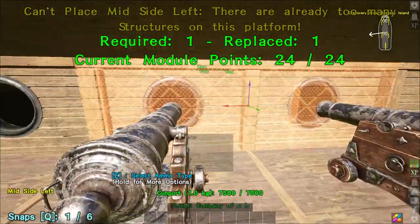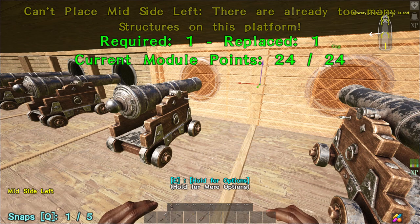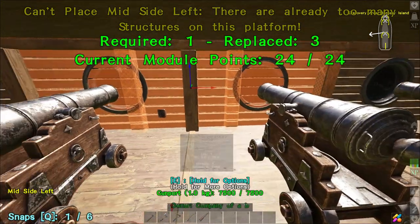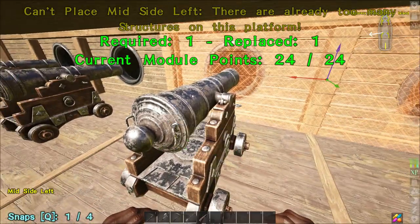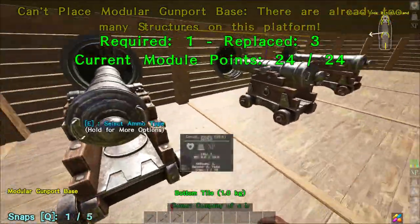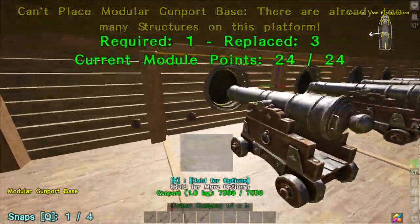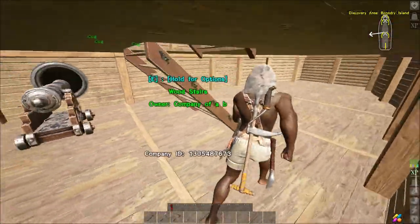You can't demolish modules anyway, so it doesn't really matter. Here on the right-hand side, 'can't place mid-side left' on this side as well. So it's like all of the modules are classified as a mid-side left, although that's a modular gunport base. It's not letting me do anything because I've hit the structure limit.